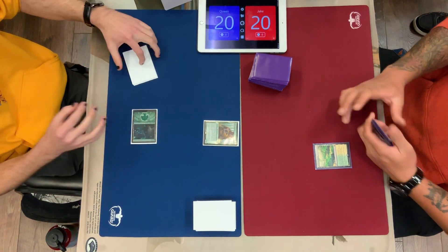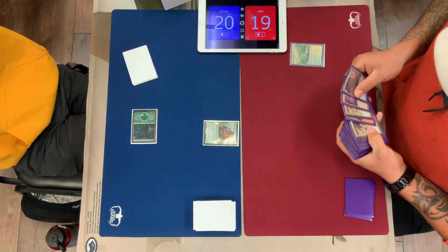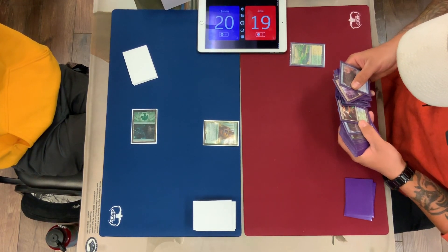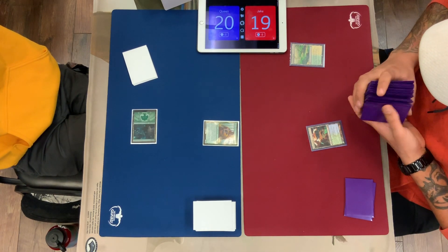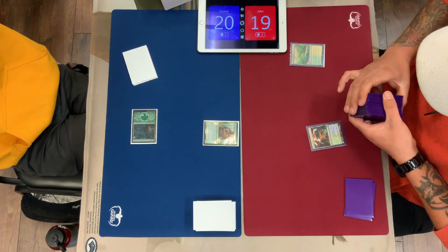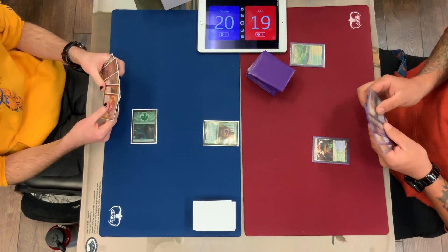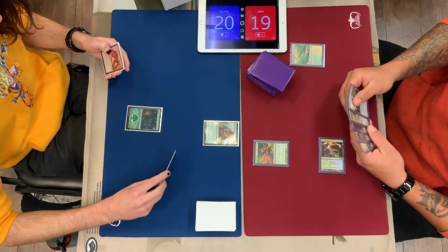Queen tapping, playing Forest into Pelt Collector — a card we haven't seen yet. Pelt Collector's been very good for him. Jacob fetching here, probably getting a tapped Breeding Pool, just letting him save a little bit of life against this aggressive Zoo-style deck. If Queen has Nakaddle into Vexing Devil, that's a pretty nice turn with Pelt Collector on the board — it can get up to a 4-4 if Jacob decides to take the damage. You'd rather take the damage than let him have a 4-3 blocker in addition to another 3-3. Vexing Devil is a hard decision in these Zoo-style decks — in burn-style decks you usually just take the 4, but when they have multiple creatures, it's a lot harder.